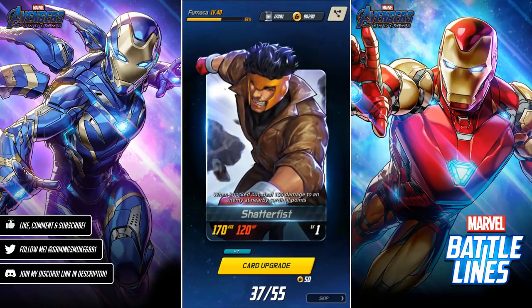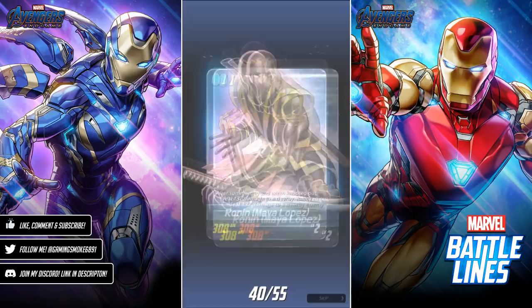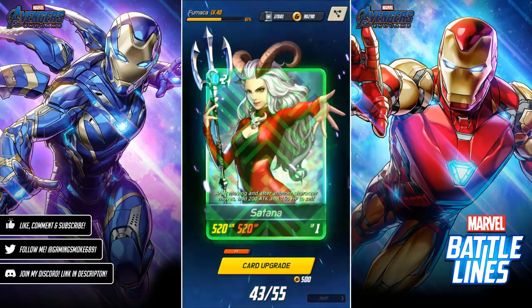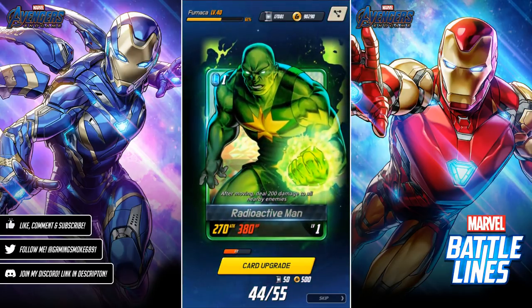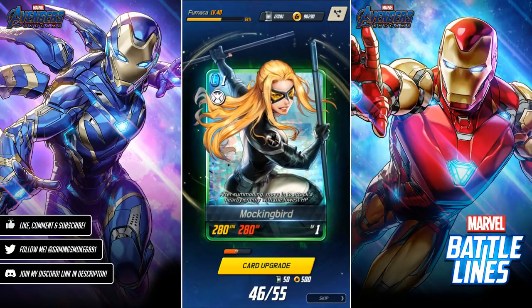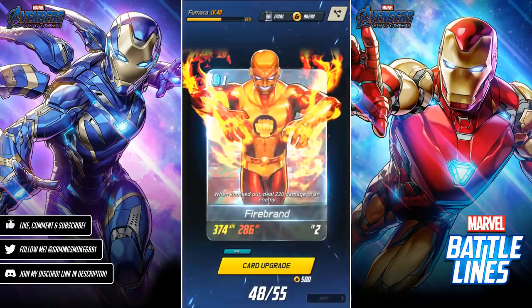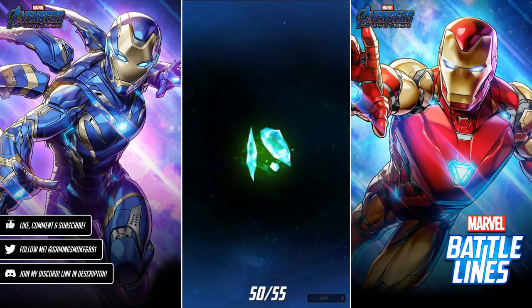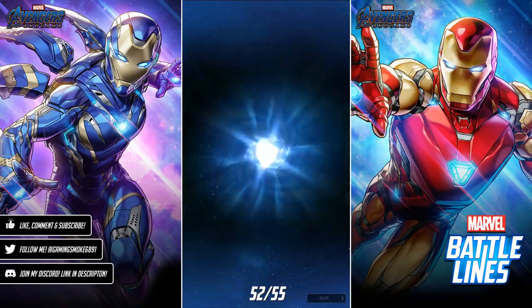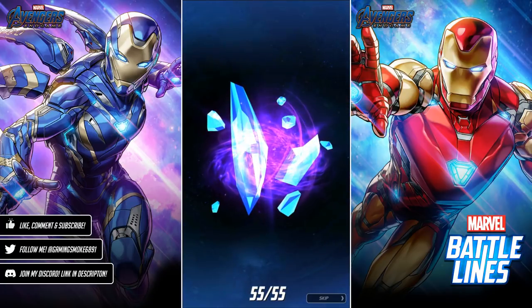Are we going to get another epic? Bucky Barnes, Madam Mask, Ronin Maya Lopez, Shatterfist, Supreme Intelligence. Can level her up — first Radioactive Man, I'll take it! Bucky Barnes again, first Mockingbird — very nice, always good to get the first of a card. Prodigy, Firebrand, Patriot — nice! Another Mockingbird, very nice. Bucky Barnes showing up a lot. Great Gargoyle, Ronin.